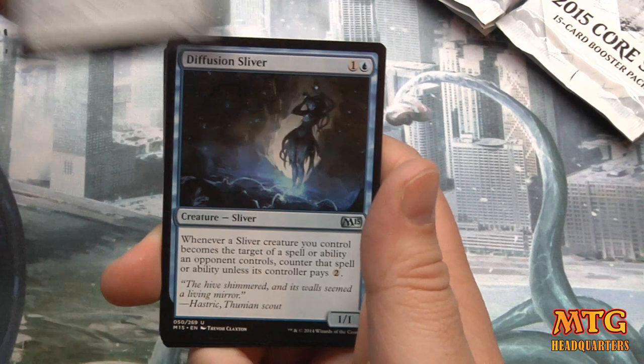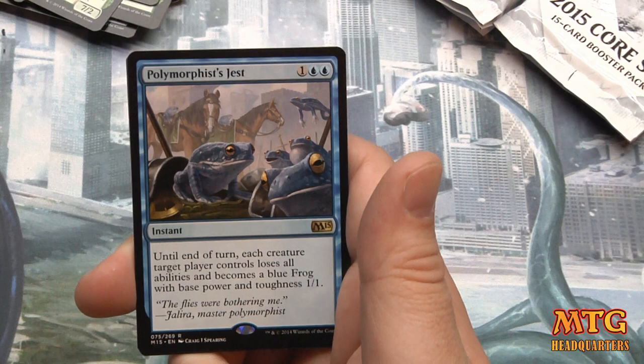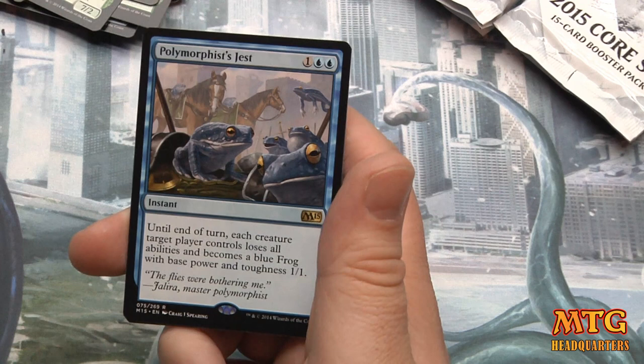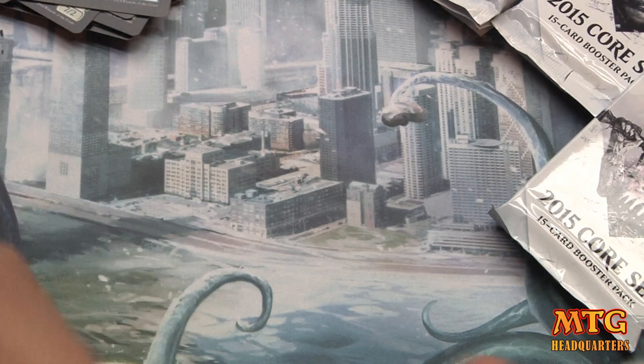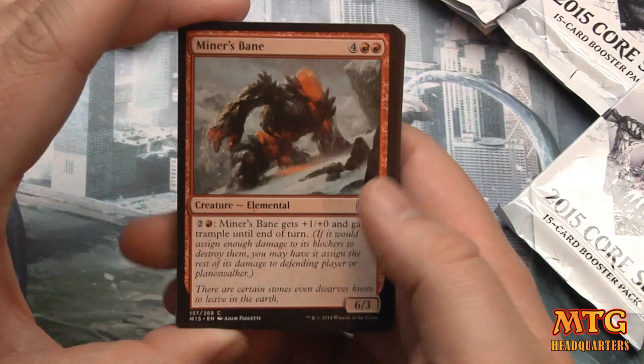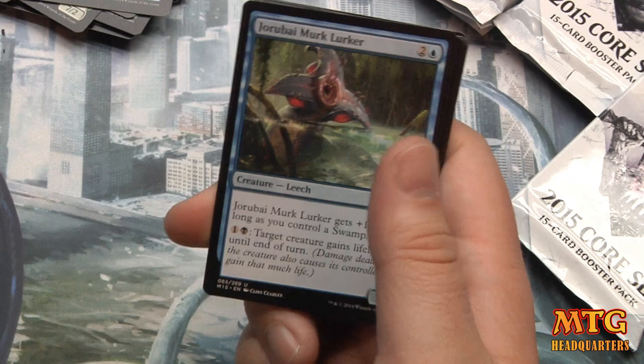Juggernaut, Diffusion Sliver, Feral Incarnation, and Polymorphous Rush — until end of turn, each creature target player controls loses all abilities and becomes a 1/1 blue frog with base power and toughness 1/1. That is a blowout waiting to happen. We'll probably see it see all sorts of play in standard — great in draft.